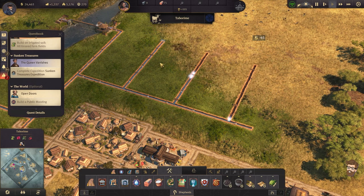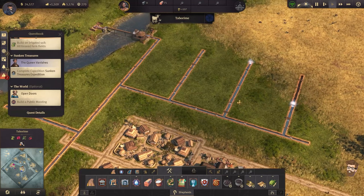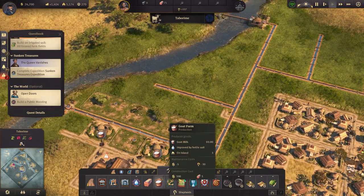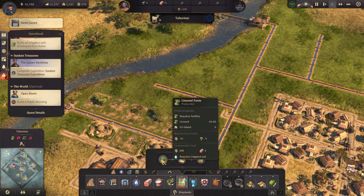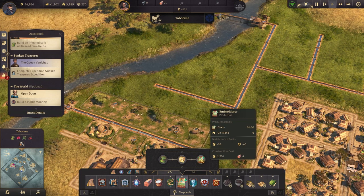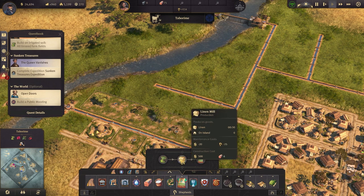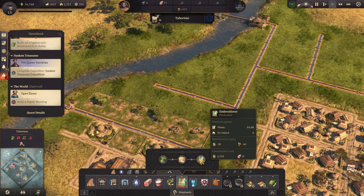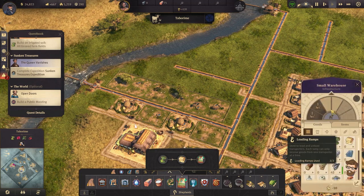There we go. We build those up. And if I do this right now, I can see there is no gap between those ones. And of course, I can build down over here — I think it's where my first linseed farm may end up going. So linseed produces every minute. And this produces every 30 seconds. This produces every minute. So it looks like I need one linseed farm to make two linen mills.